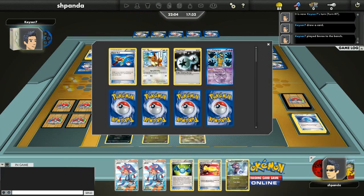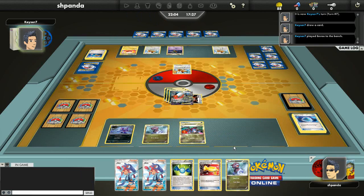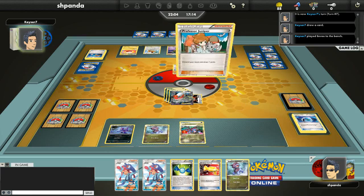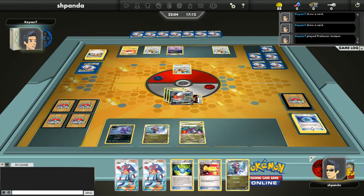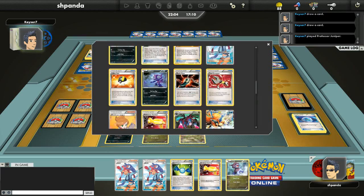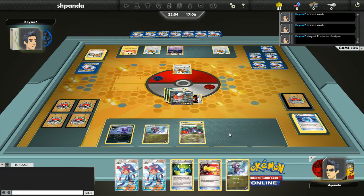He Super Rods in a Psychic and two Flareons — and I am in a commanding position for this game. I should be good to go. I have one Ultra Ball left in my deck, yeah — I'm in good shape. 21 cards left in my deck.